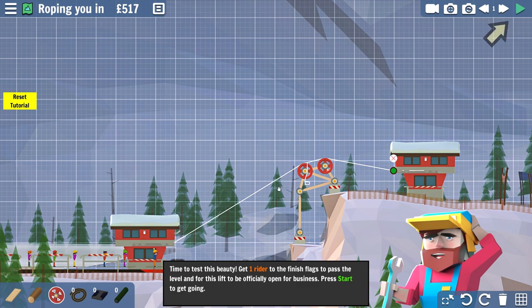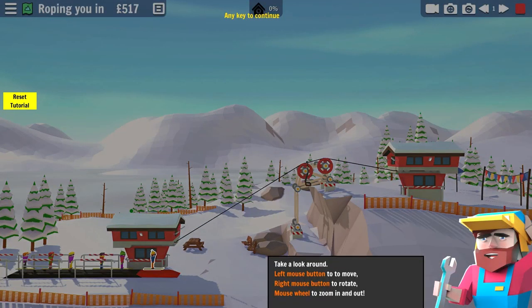Time to test this rider - get a rider to finish flags. That'd be the worst job ever, you've got to be the first person to test this thing. I've seen people fall off the ski lift before - I don't think it's ever killed them. Like they fall and they're just like 'pluff' and then they're like 'ow.' I don't ski much. I tend to stay away from dangerous activities.